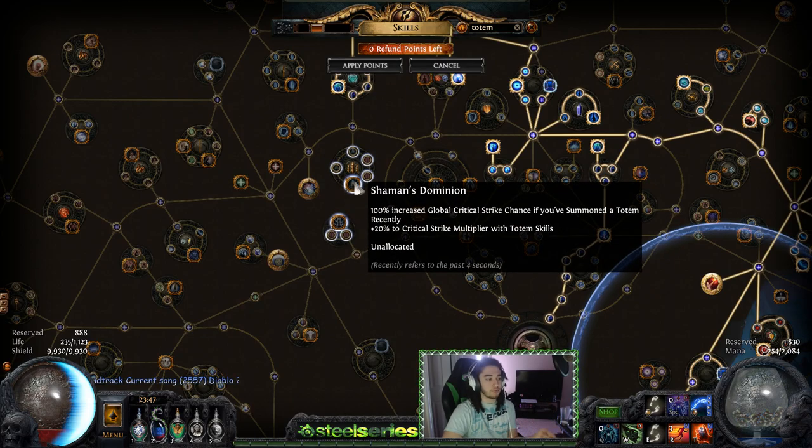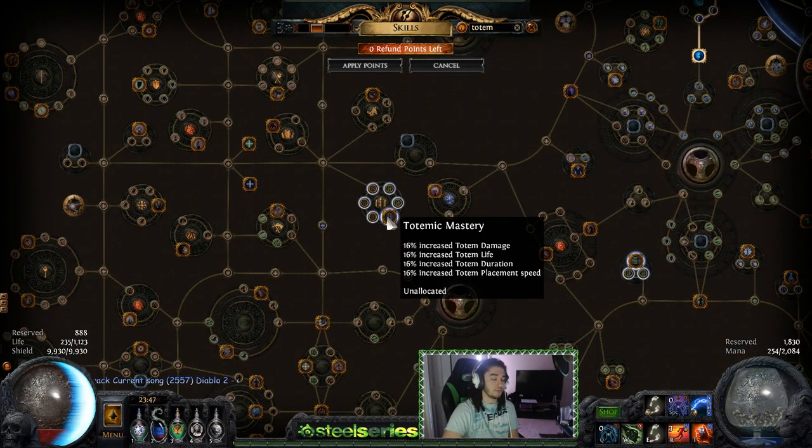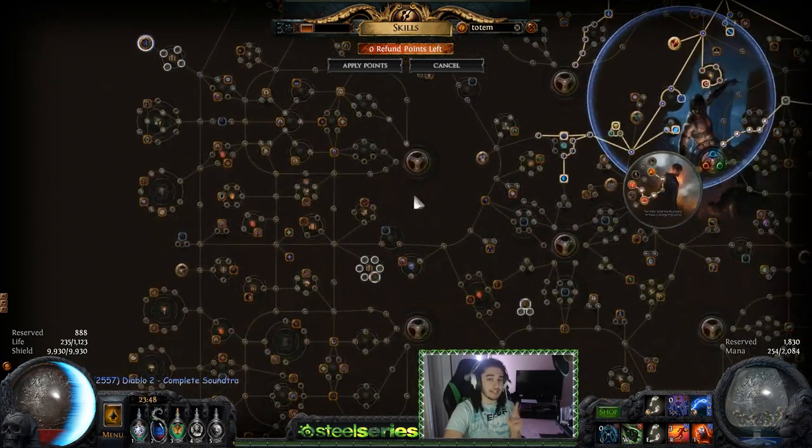Spell Totem really relies heavily on Totem Summoning Speed. If you don't have Totem Summoning Speed, your build is going to feel really bad, because that's basically the time it takes to cast and summon your Totem — and you're doing that all throughout the whole map. There is specifically a stat called Totem Placement Speed that I'd highly recommend investing in if you're playing a Totem build. Whether you pick up Totemic Mastery, Totemic Zeal, Ironwood, etc., I would get at least one of those clusters.